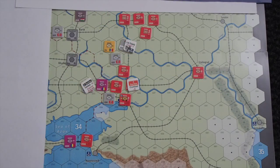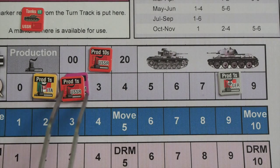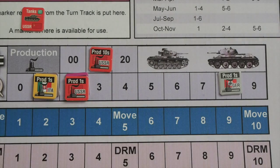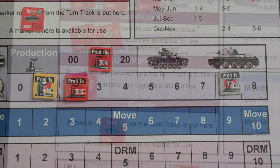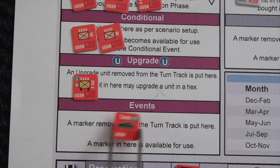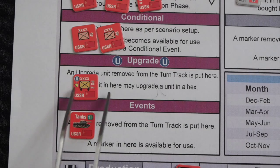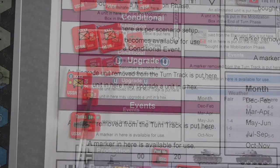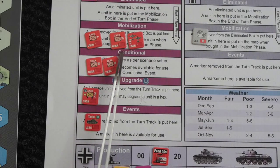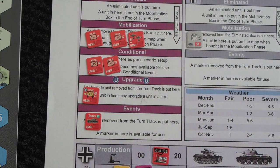Economy phase — I already set up the production points: one for Italy and Hungary, two for Romania, twelve for the Soviets, and eight for Germany. The only event available is the dreaded tank event marker for the Soviets. There is an upgrade available later, and the Soviets have two armies and one air force that can come on, while the first sponsor for the Axis player is in the mobilization box.